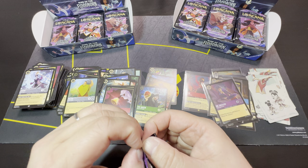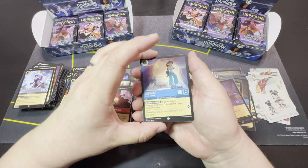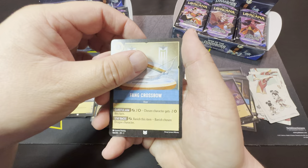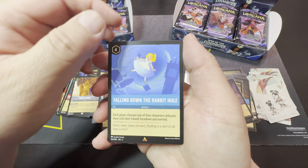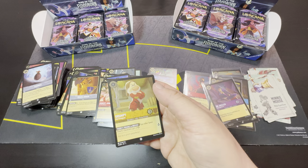I still have not pulled an enchanted, other than the first two I opened on release week of Rise of the Floodborne. Okay — Jasmine, Happy, Jiminy Cricket, Mulan, Donald Duck, Charge, Fang Crossbow, Card Soldiers, Mouse Armor, Falling Down the Rabbit Hole — I don't think I've pulled this one before. Each player chooses one of their characters and puts them into their ink while face down and exerted. Okay — Honest John as rare, and Grumpy as our cold foil.